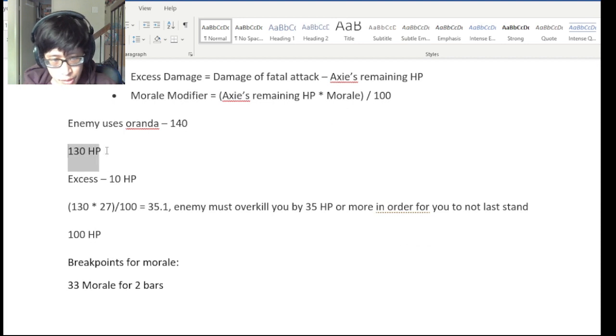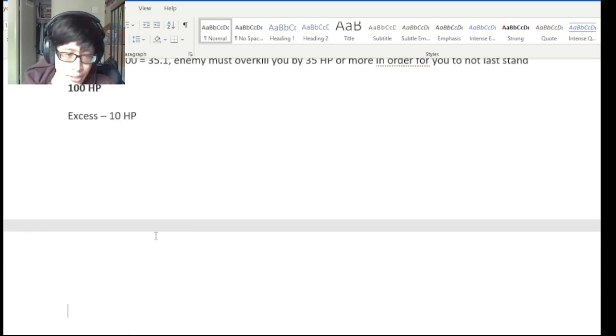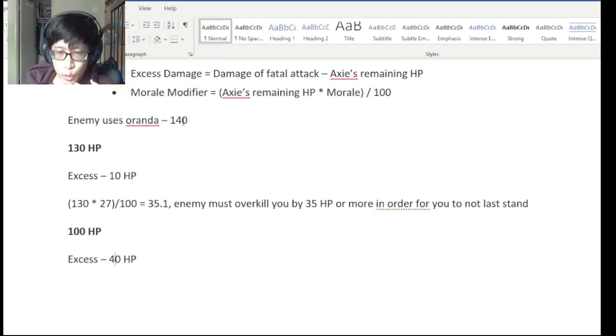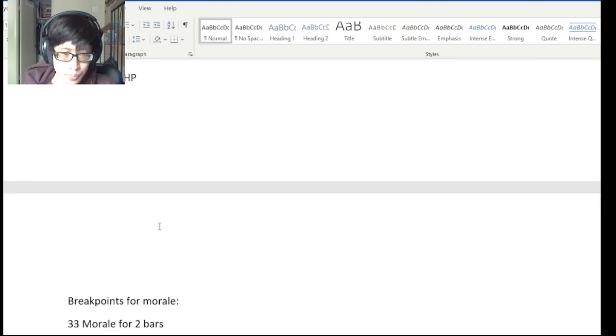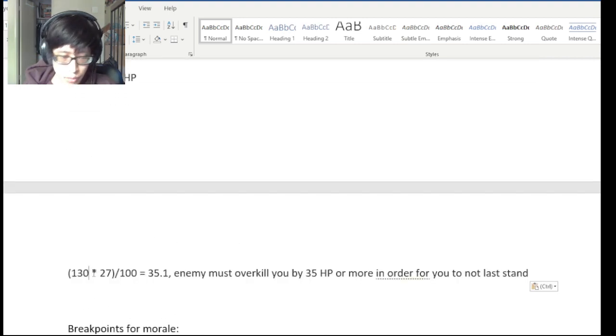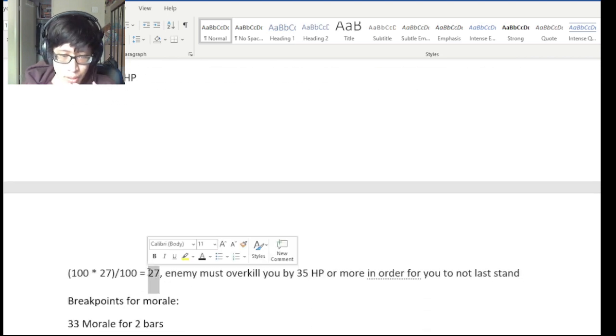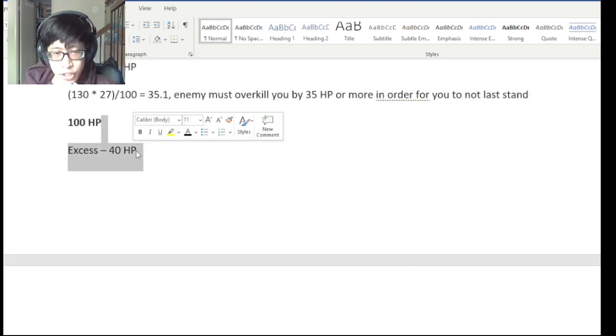Now let's do the 100 HP example. Same idea — the excess in this case is 40 damage. We have the same formula, and we change the HP to 100. So 100 times 27 divided by 100 equals 27 — the enemy must overkill you by 27. But the excess is actually 40, which is greater than 27.